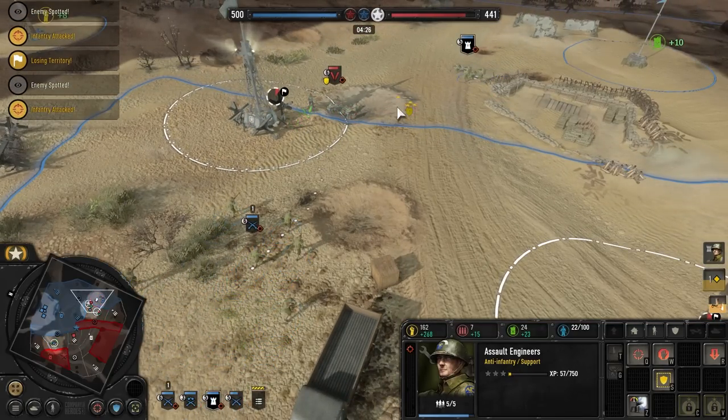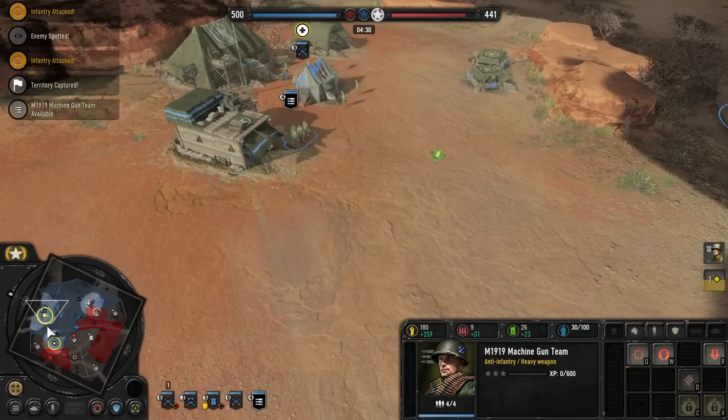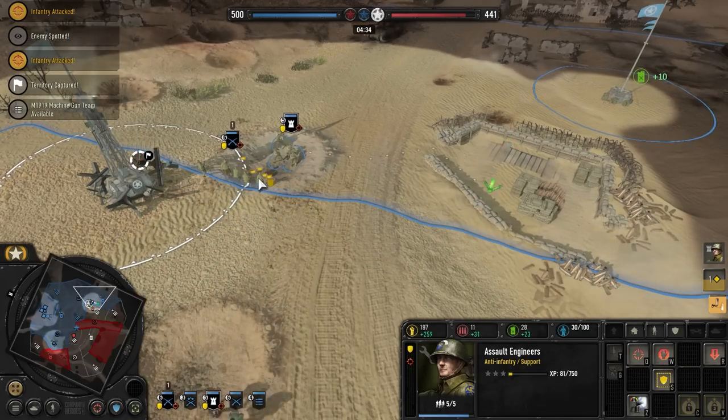Moving you guys into cover, machine guns — let's get them in the building. We force those guys back and now we have a flamethrower too. Do we deny the cap? Doesn't quite look like it.